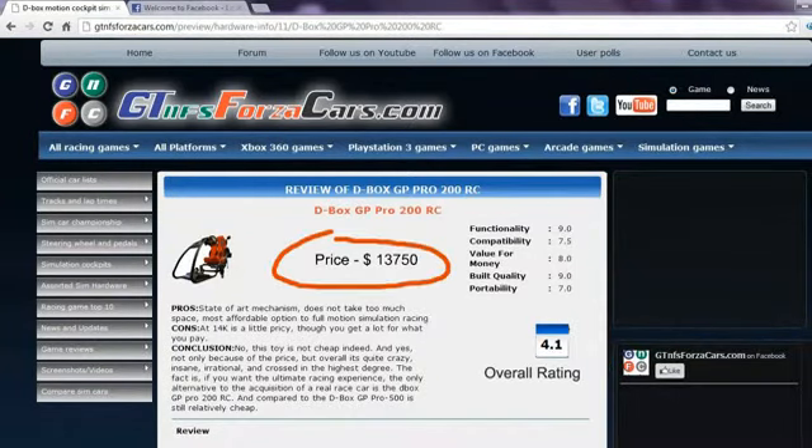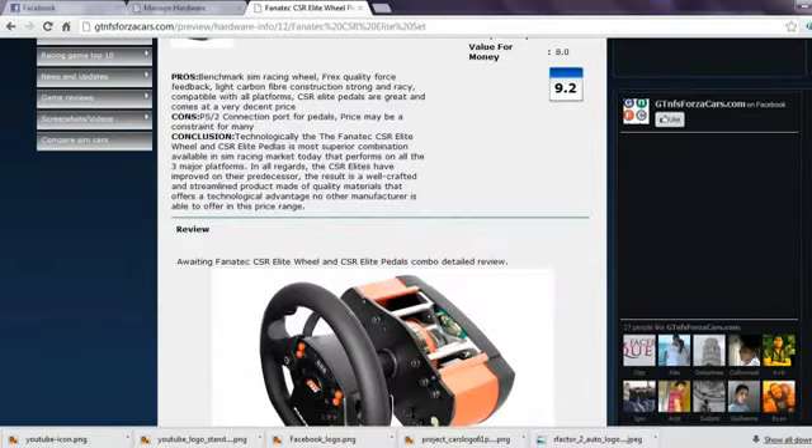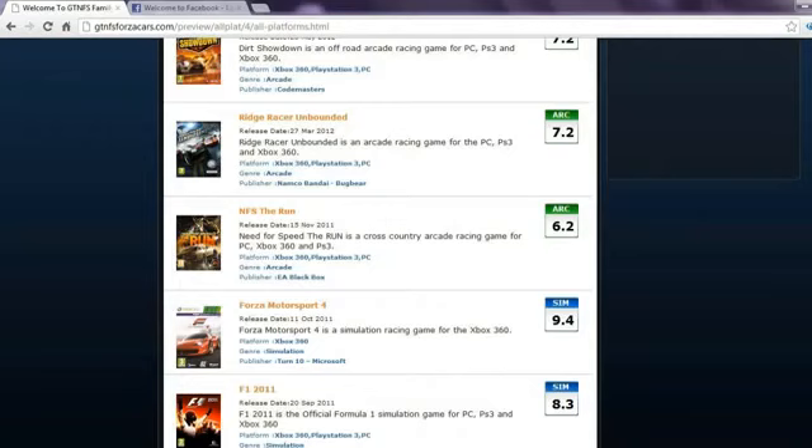Apart from this, you can also find details of sim rigs and motion cockpits along with price reviews, ratings and photos. You can also get our opinion on almost every simulation gaming steering wheel and pedals in the world, as well as racing game reviews with unique rating mechanisms for arcade and simulation racing games. After all, not all racing games are similar.